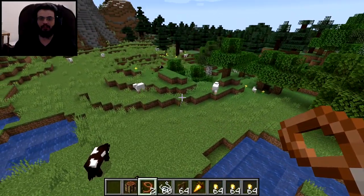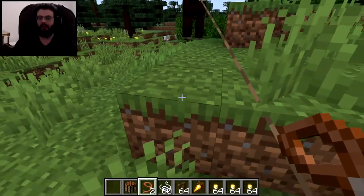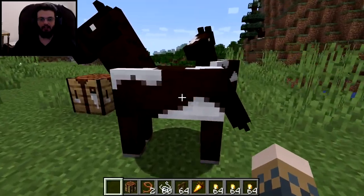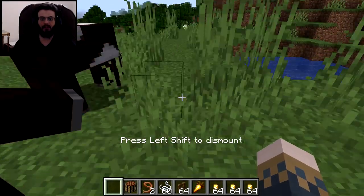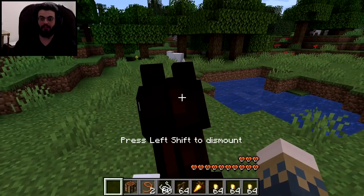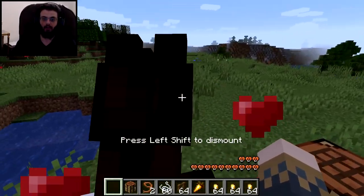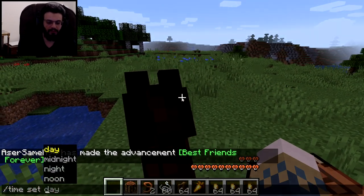Now where's the second horse? There you go. Let's use the lead and go with it. Using leads in survival can be a little harder since they break easily. Anyway, there's the second horse — let's try to tame this one too. This one is a little harder than the first. They look identical, but this one is taking much longer to tame. There you go, he finally fell in love.